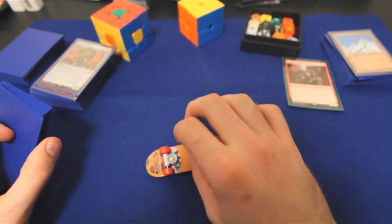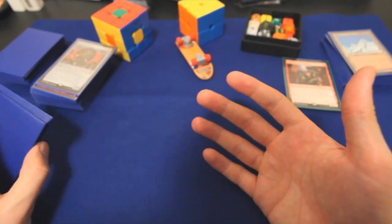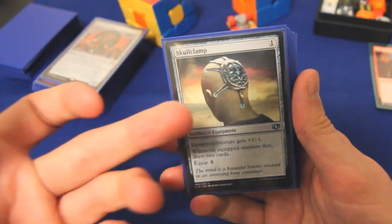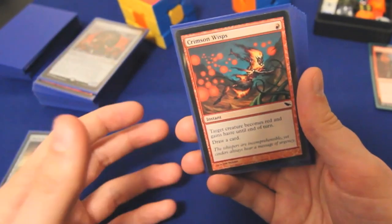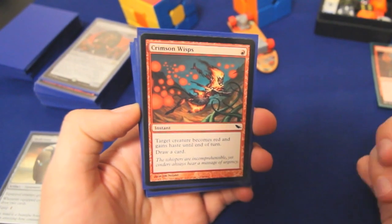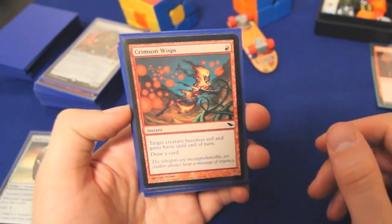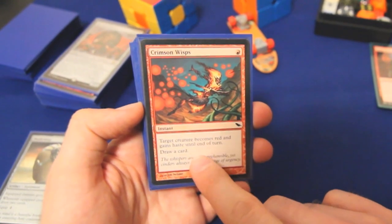So we have a bunch of ways to get a bunch of creatures on the battlefield. But what are we going to do with those creatures? Well, we're going to draw a bunch of cards first and foremost. Any deck that has a lot of 1-toughness creatures, Skullclamp belongs in it, and that's no different in Zada. But we do have another preferred way to draw a bunch of cards: any spell that targets a single creature — which would be Zada — and also says 'draw a card' is going to draw us as many cards as we have creatures at any given moment.